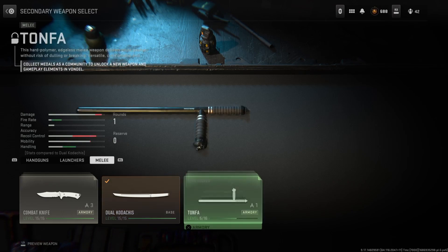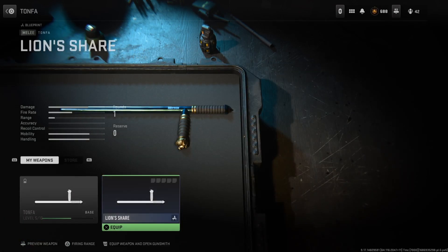In today's video, we are going to be taking a look at the Tanfa, which is a new melee weapon that came along with Season 4.